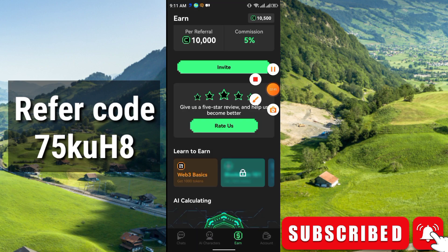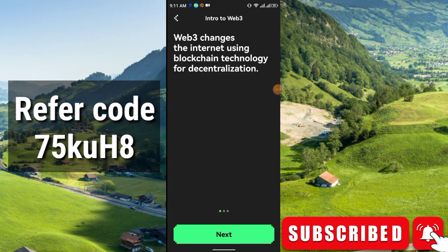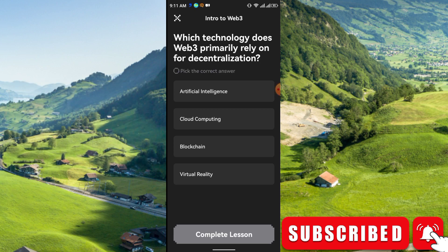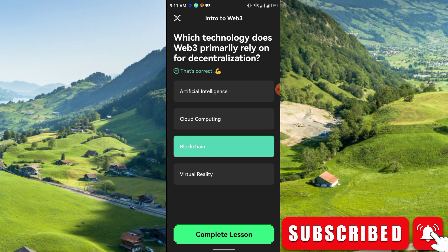Here you also see an option called 'Learn to Earn' — just click it. You'll see Web3 passes and Intro to Web3, so click Start Listening. Click Next, then Next again. You will get a question: choose the answer — 'Which technology does Web3 primarily rely on for decentralization?' Just click Blockchain. That's correct! Click Complete Lesson and you will instantly receive 1,000 CXC coins.